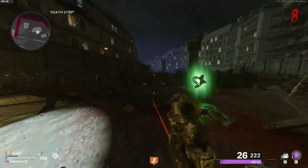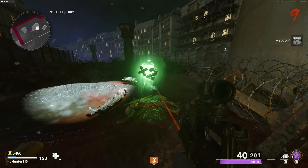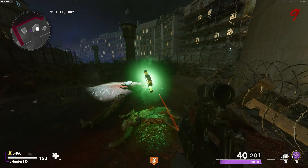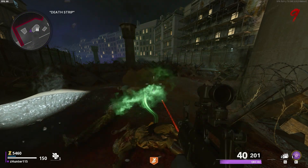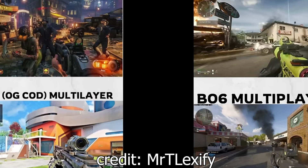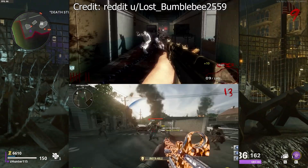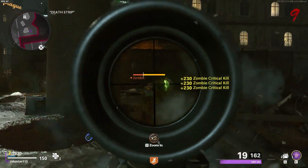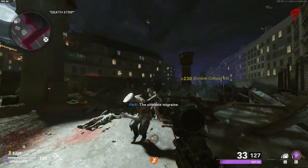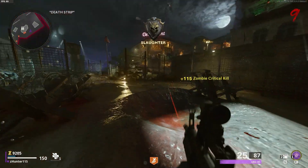Starting off with the main argument: 'This does not look like zombies.' I understand both sides. One side says this is zombies — you kill zombies, you have a box, pack-a-punch, gobble gums. But the other side, which I lean more into, says it looks like multiplayer. I've seen a circulating image comparing Black Ops 3 multiplayer vs. zombies alongside Black Ops 6 multiplayer vs. zombies, and you can definitely see that concern. However, that's just for Liberty Falls — we have two maps on launch, so if you don't like Liberty Falls, simply play Terminus.